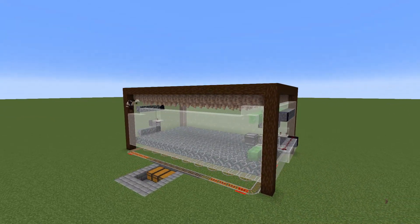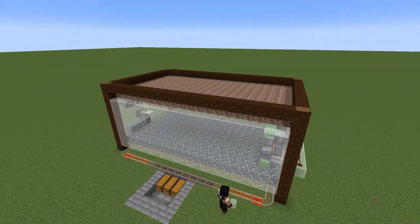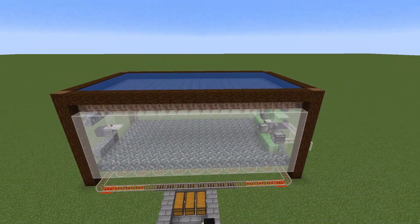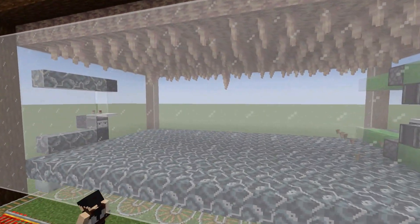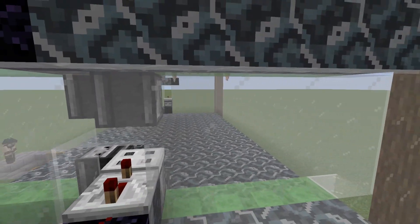Now once you've got the whole space enclosed, it's going to be time to head on to the roof and flood the whole place — that's what's going to allow the pointed dripstone to grow. I'm going to turn the tick speed up here so you can have a look at how it works. Just like that, the observer is going to detect the growth and it's going to send our sweeper all the way across.